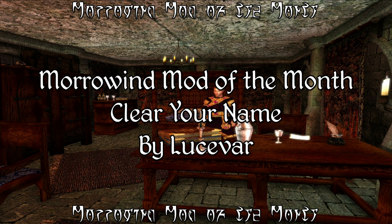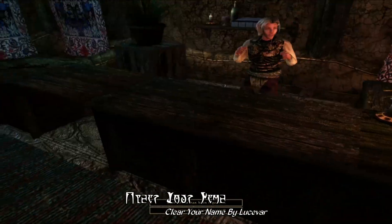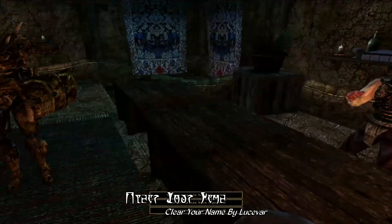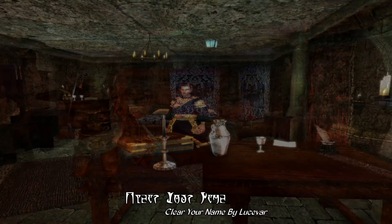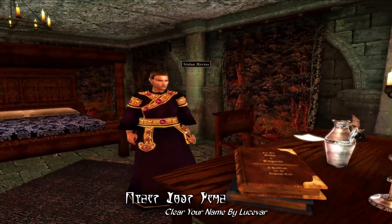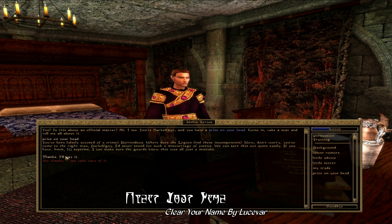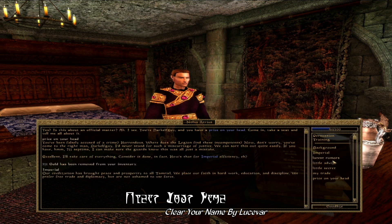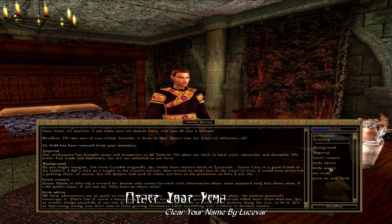In any event, our Mod of the Month for August of 2015 is Clear Your Name by Lucifer. This is a fairly simple mod but one that adds greatly to immersion and roleplaying in Morrowind. When you commit a crime, you have a lot more options than just running straight to the Thieves Guild — instead you can go to Fort Moon Moth and talk to this fellow here about fixing your bounty. This NPC is actually mentioned in Morrowind dialogue as the corrupt magistrate you hear about in the latest rumors in Balmora, but Bethesda forgot to add him in the game.